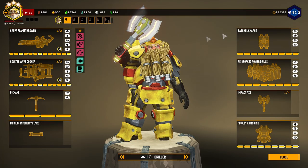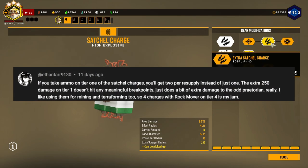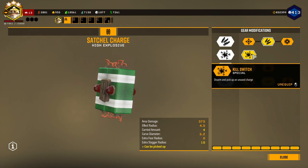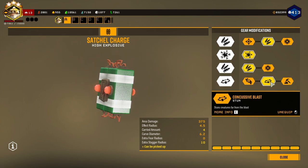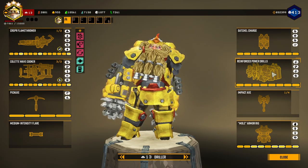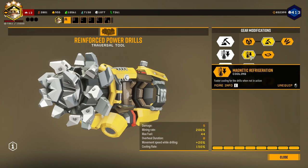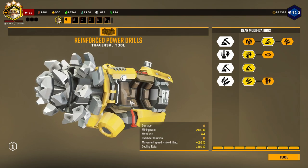For my grenades today, I have the impact axes. For my satchel charges — someone recommended me to take more total ammo, so that's what I'm going to do today. Kill switch lets you basically just disarm the satchel charges. More ammo again, and a stun. My drill is built with full drilling in Tier 1 and 3, a better cooling rate in Tier 2, and more total ammo in Tier 4.